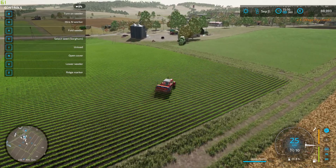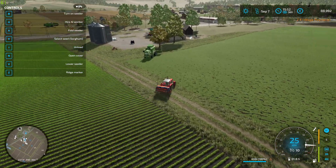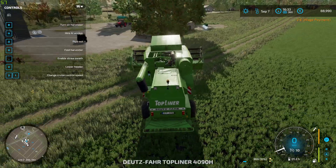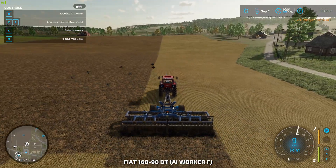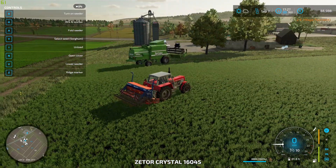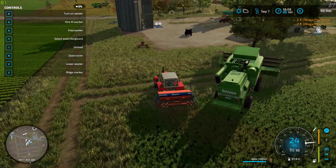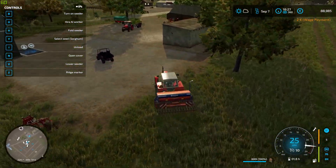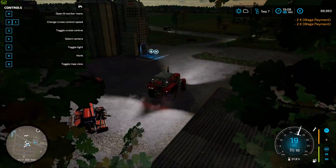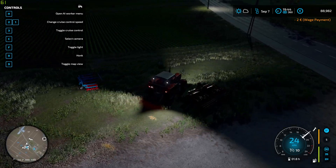Apparently this guy is ready — we have sorghum growing, which is good. But I don't understand this game. I set days per month to one and now it's only going September 7th, then September 8th, and so on. I don't get it. Anyway, we need a plow or a machine to help us. This game is very much too complicated. I don't know if this is gonna be the last episode.